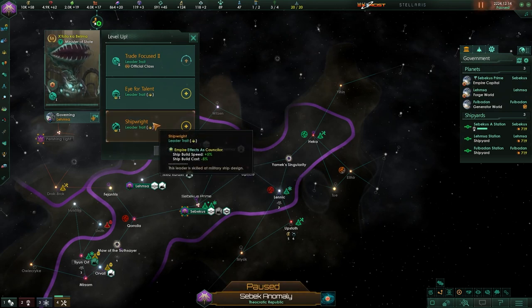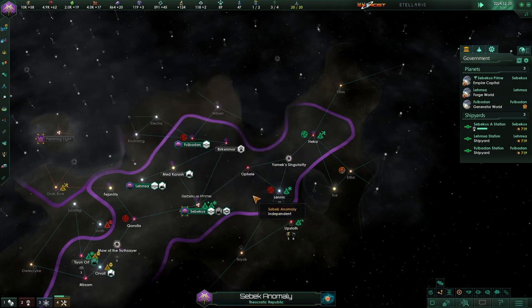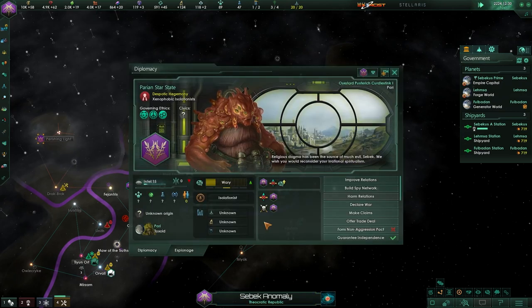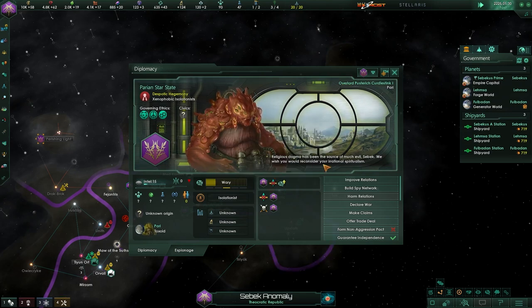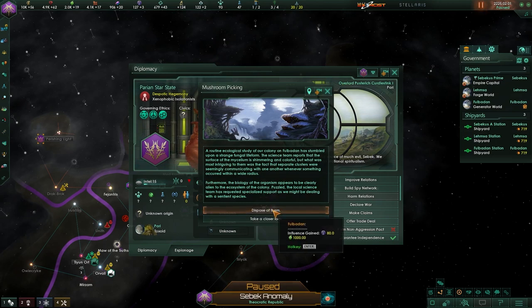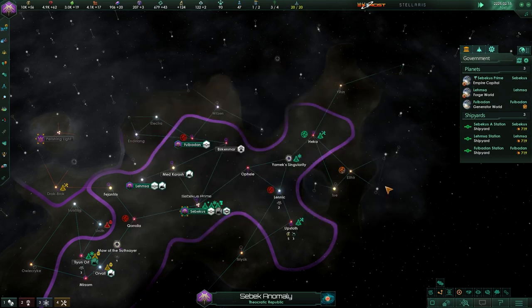Who's getting an upgrade? The Minister of State. Let's go with trade focus — boost our trade value. Religious dogmas — we're the source of much evil. We wish you would reconsider your irrational spiritualism. We're not dealing with the mushrooms — we are disposing of them. We're going to eat them. Because if you leave the mushrooms alone, they cause people to go crazy and it's just not fun.